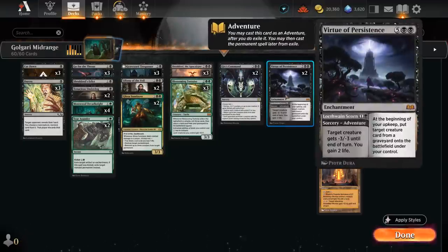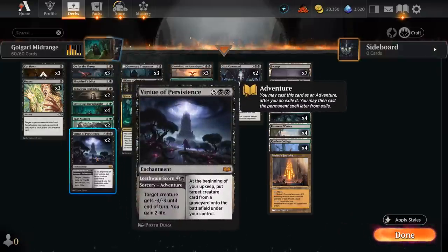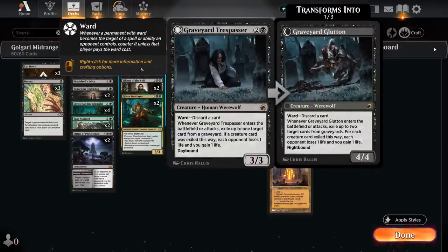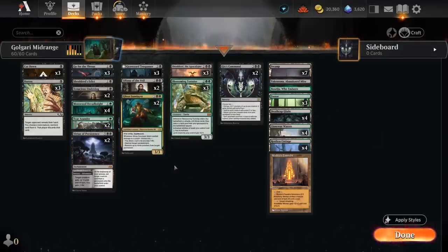We also have two copies of Virtue of Persistence. We can first use it as a 2-mana adventure, potentially killing a creature and gaining 2 life, and then later cast the 7-mana enchantment which can repeatedly get back creatures from any graveyard — a way to get back Shieldred over and over. This is a bit of a non-bo with Graveyard Trespasser, but it usually works out since in matchups where we need the life gain from Trespasser we probably don't care about the 7-mana enchantment, and in grindier matchups we can leave creatures in the graveyard instead.